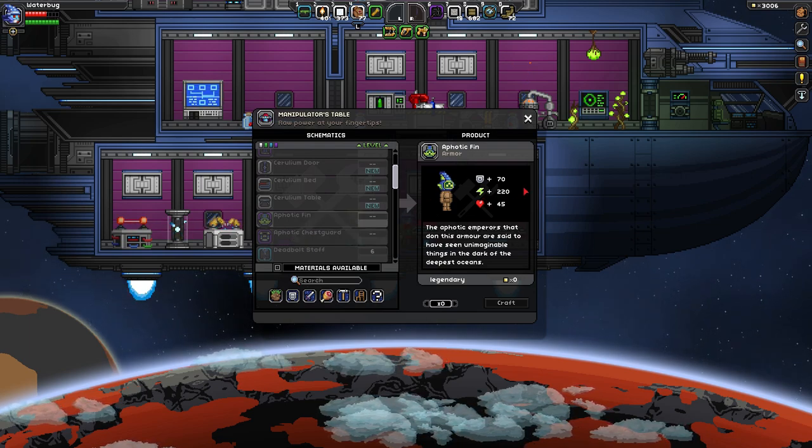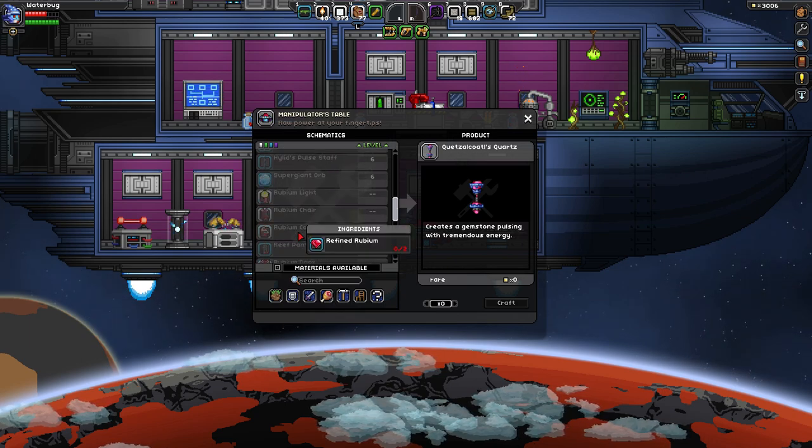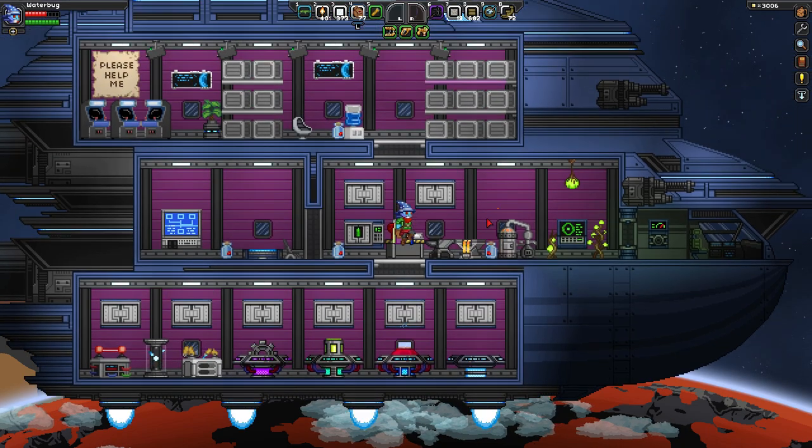Look at that headpiece — that's going to have a ton of energy. And basically all the best weapons and armor, and furniture I guess, are made from that stuff.